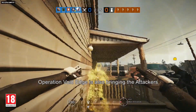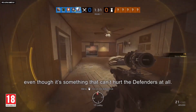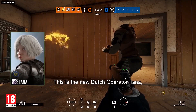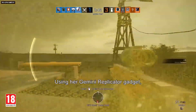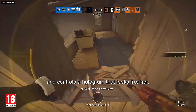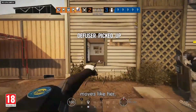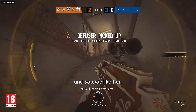Operation Void Edge is also bringing the attackers their own deceptive new threat, even though it's something that can't hurt the defenders at all. This is the new Dutch operator, Yana, and this is her hologram. Using her Gemini Replicator gadget, Yana creates and controls a hologram that looks like her — including her headgear, uniform, and primary weapon skin — moves like her, with the exception of rappelling or climbing ladders, and sounds like her.